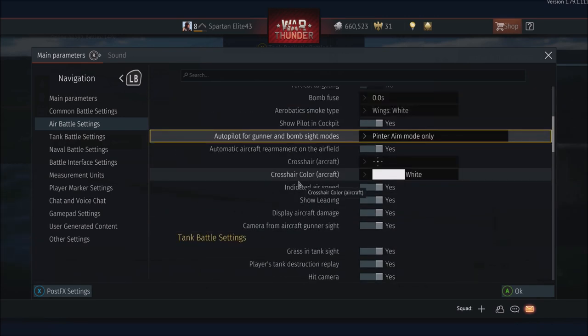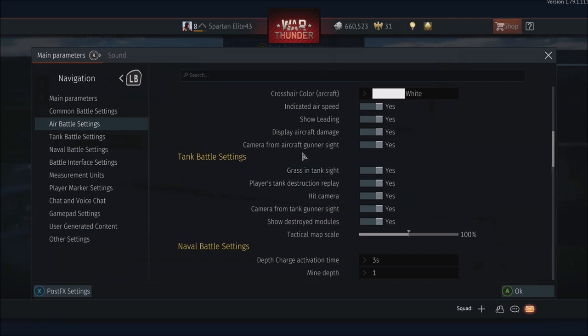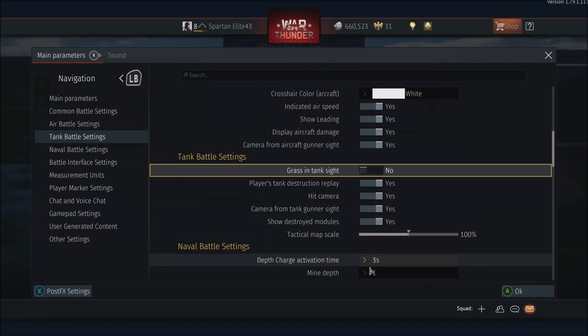Under tank battle settings, there's a 'grass in sight' option. If you turn grass in sight off, it's supposed to take the grass out of your aiming when you're aiming down sights — similar to how PC players can turn graphics down so they don't see bushes. Or it may just mean the bush you're parked in won't show up in your gun sight. You can also change all the rest of this stuff, and then there's naval battle settings.